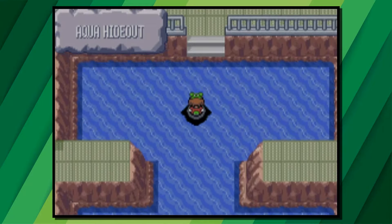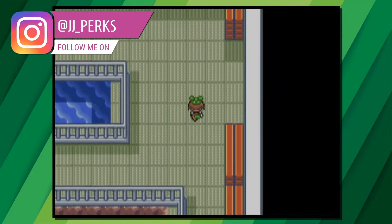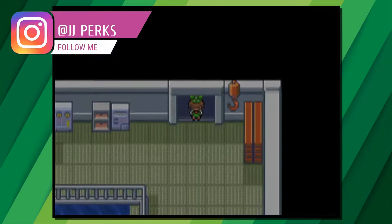To get the Master Ball on Pokémon Emerald, you'll need to go to the Team Aqua Hideout in Lilycove City. You have to get it when you first gain access to the Hideout — when you finish the mission, you won't be able to get the Master Ball.